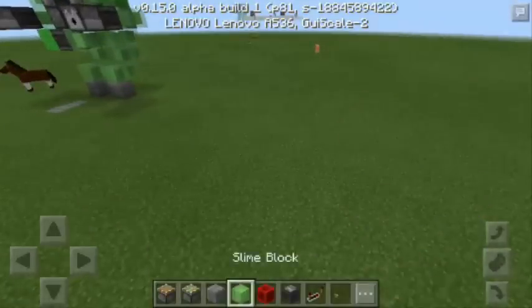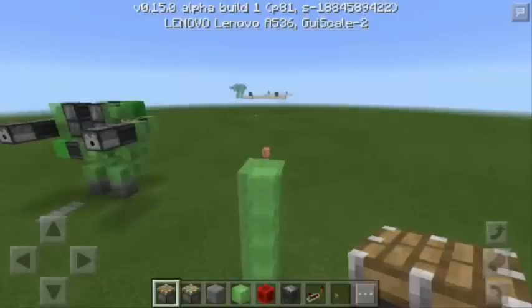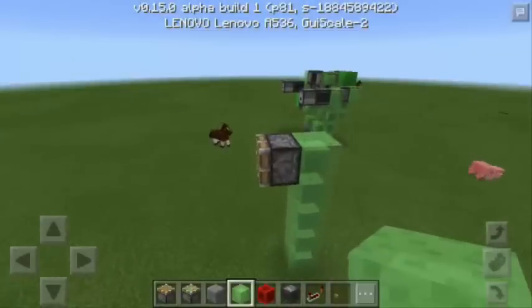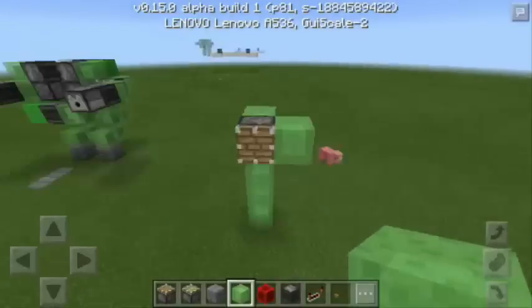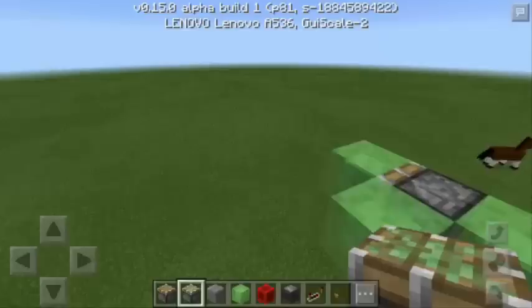The first thing that we should do is to stack up five slime blocks. There you go. Next, you're going to put a piston facing this way. You're going to put another slime block at the side of the piston and also in front.